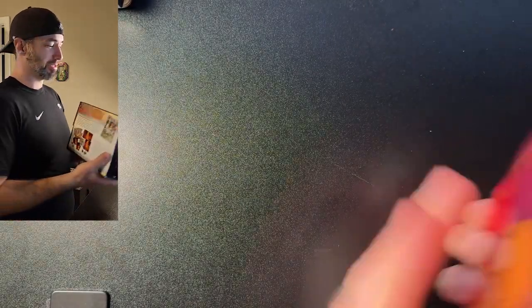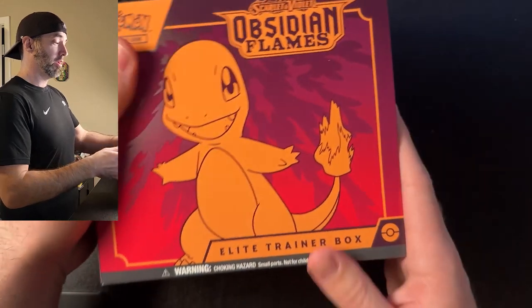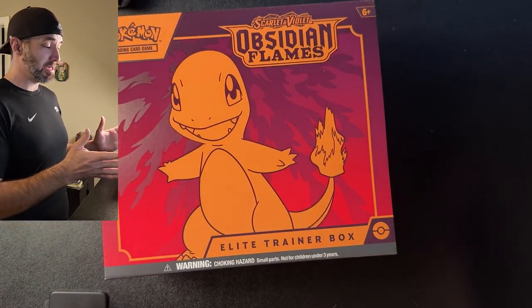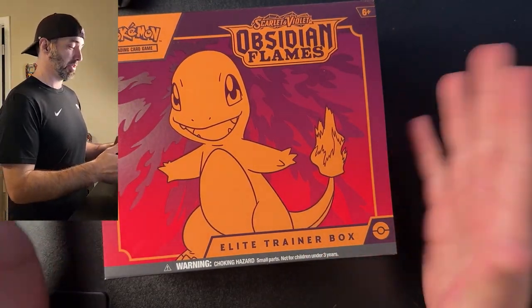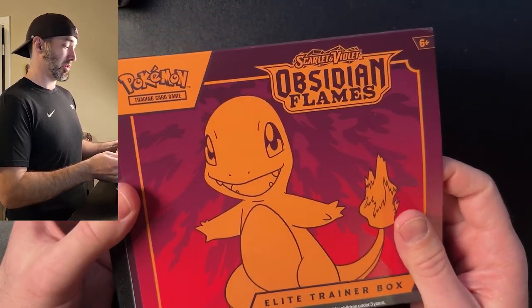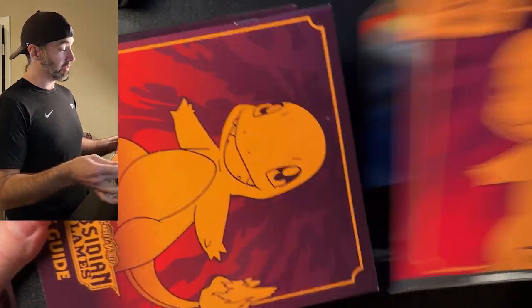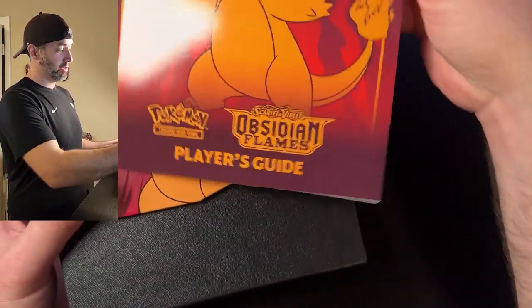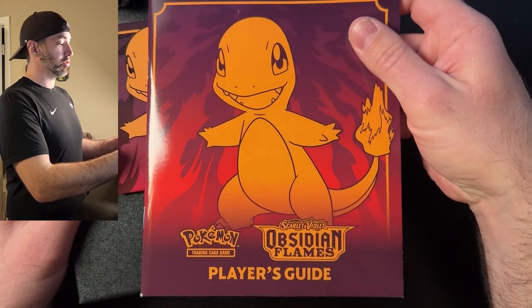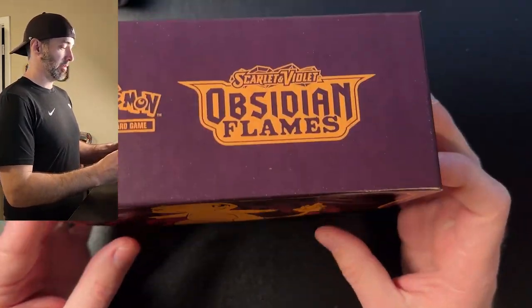I'm always skeptical because you read the reviews and it's like, this came empty. And I'm like, I don't want an empty box — I want the Obsidian Flames ETB as it comes. Thankfully it looks like it's all here and good to go. It wasn't sold by Amazon — it was sold by a third party with Amazon Fulfillment — but thankfully it looks good. There's a player's guide in all its glory, and here's the box.